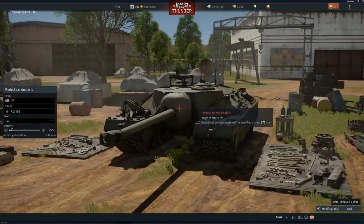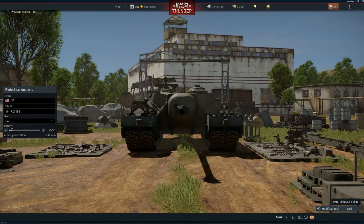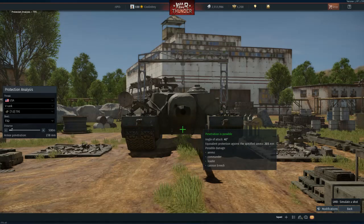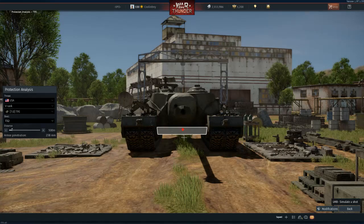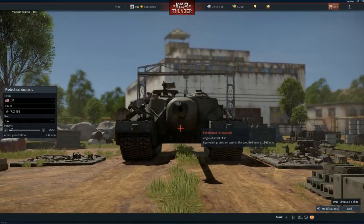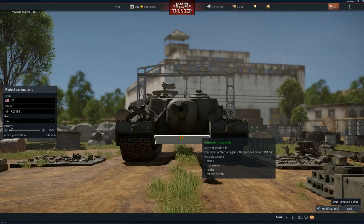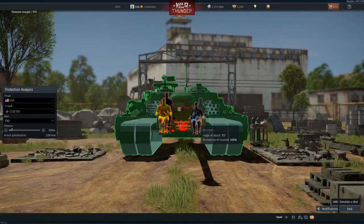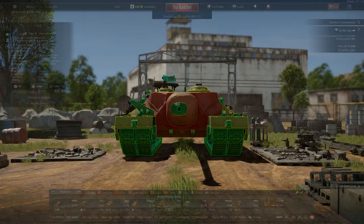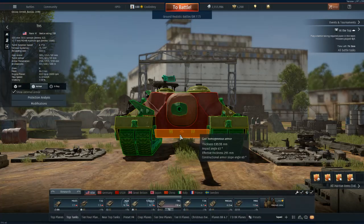There is one spot that most people do not know about. Between the two hooks and just below the center of the gun, where the upper glacis meets the lower glacis, there is a notch in the armor. It's the same armor thickness as the rest of the lower glacis, but it is at a different angle. Shooting through it with even a random shot destroys a large part of the crew, and you can potentially ammo rack it.